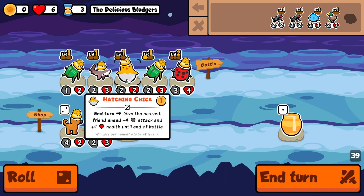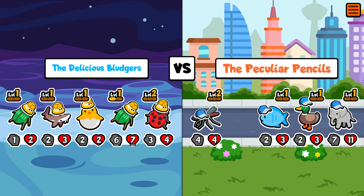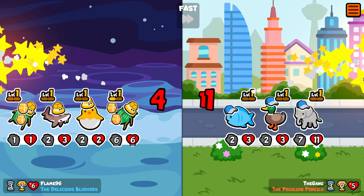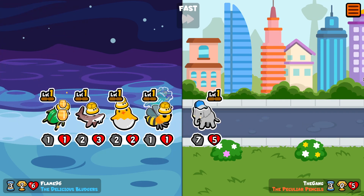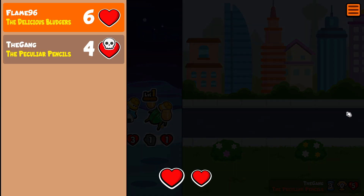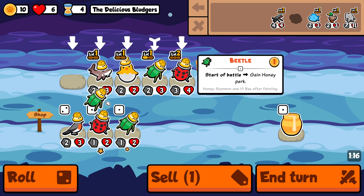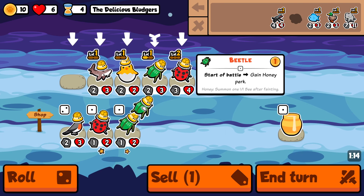Slight change of plans — this is going to receive four less attack now, but we do have a beluga sturgeon to clean up as well with the dolphin. I think this should be good enough to win. The elephant is kind of scary, but the sturgeon paid off. If we keep going like this, especially if we level into another hatching chick, I think this is going to be a breeze.